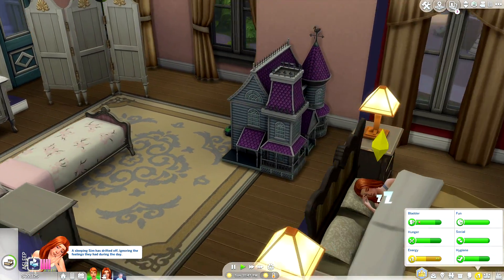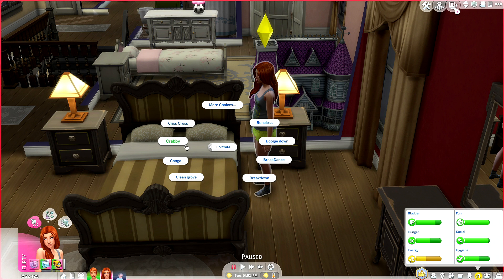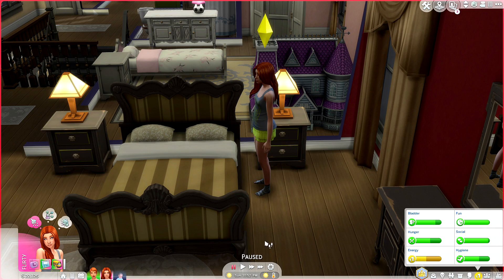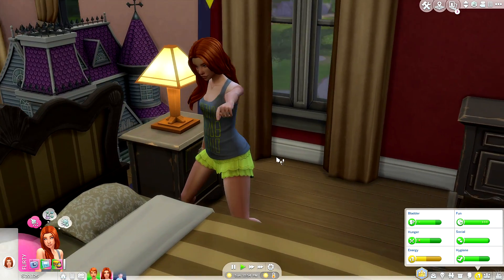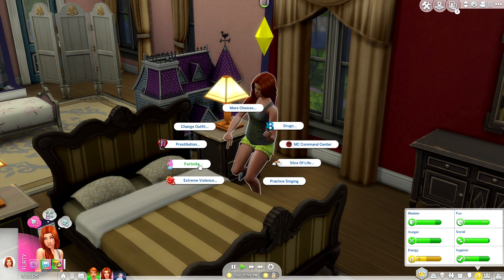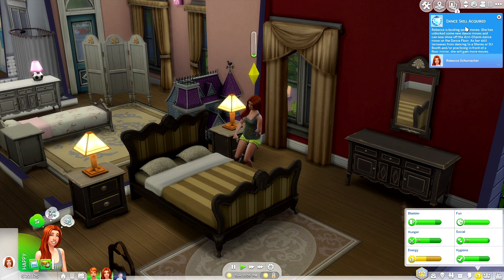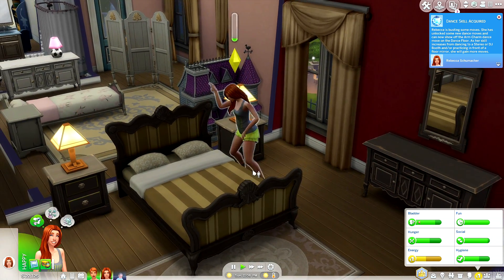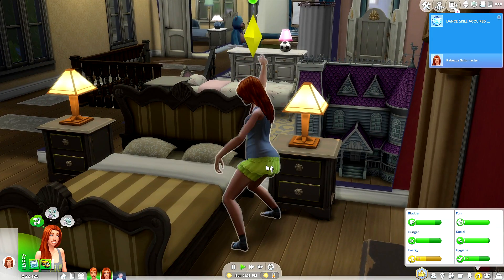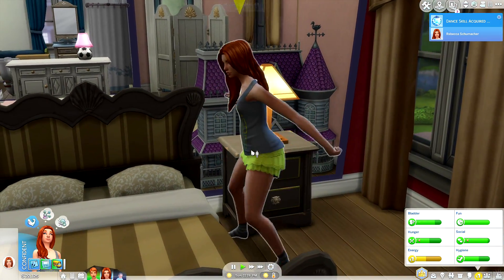A funny little mod I came across is Fortnite dances. Your Sims have access to over 50 dance animations, and when they're done dancing they actually get a plus two confident moodlet. I'm having my Sim play around with disco fever — she is busting it down. What I really like is that in the future people might make their own customized dances, and she's actually earning the dance skill by doing this, which is really cool.